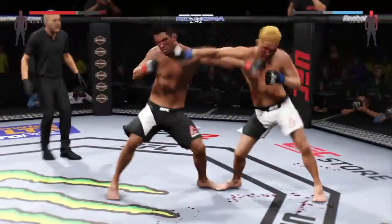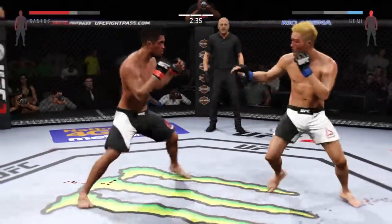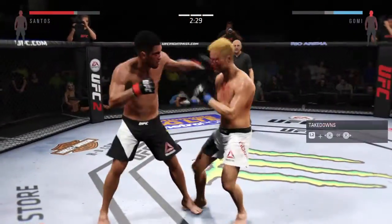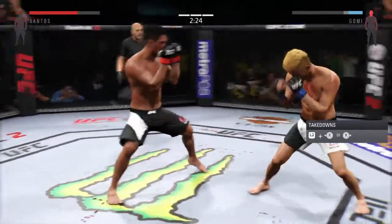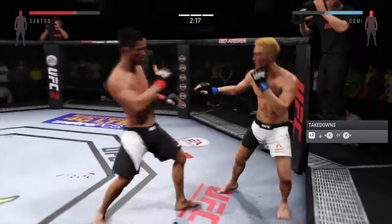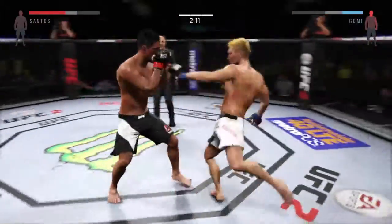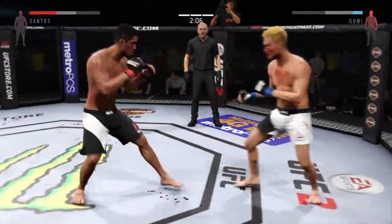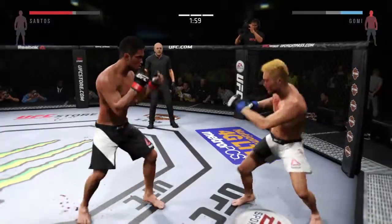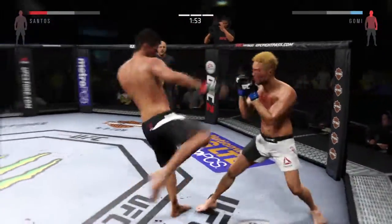Oh, what an exchange. There's a nice combination. Spinning backfist. Big straight punch. Watson with the left hand, trying to stay out of trouble here. Hard spinning backfist. What a jab. Big combination. Oh Joe, another strong jab. Big left hand. Vicious combinations.